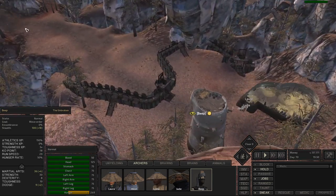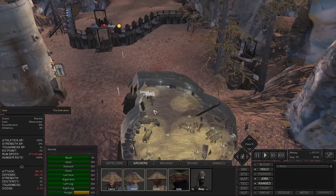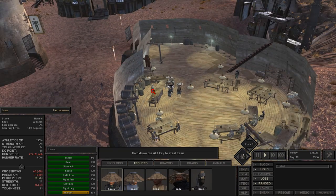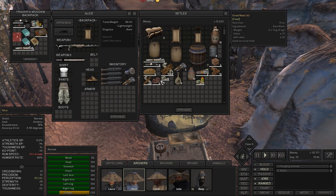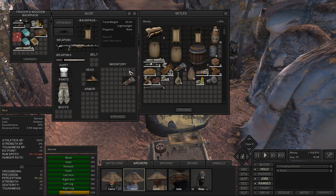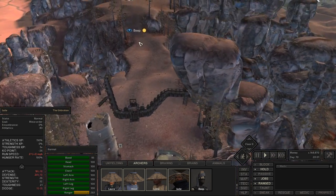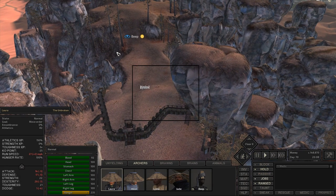We've mostly exhausted the financial abilities of all the shopkeepers here. Let's get Beep out of the city. We've got some money, but we're going to get to another city eventually so let's just have everyone head out. I'm really excited — I want them all to try their fancy new bows.